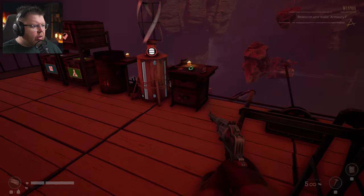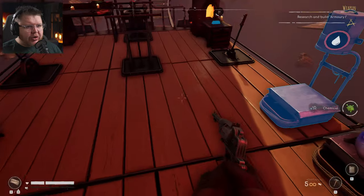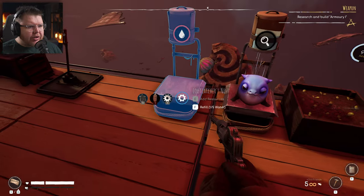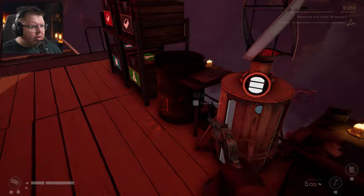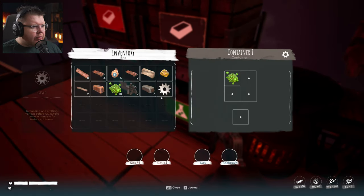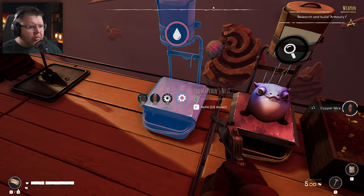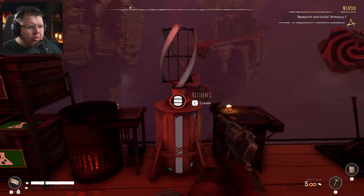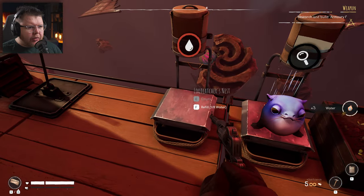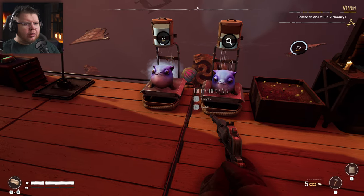We've got ten pieces of copper there — oh, one of our little helpers keeps getting in the way! Let me put it away, grab the copper and add it. I'll grab our water, fill the second loot catcher and — nice! — now we have two of them running.